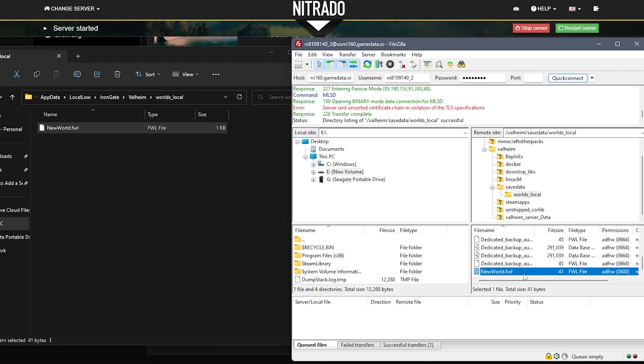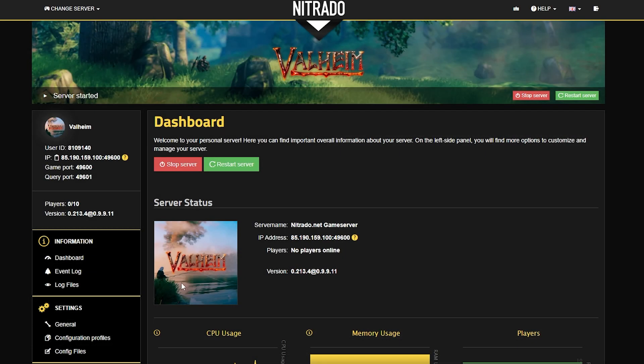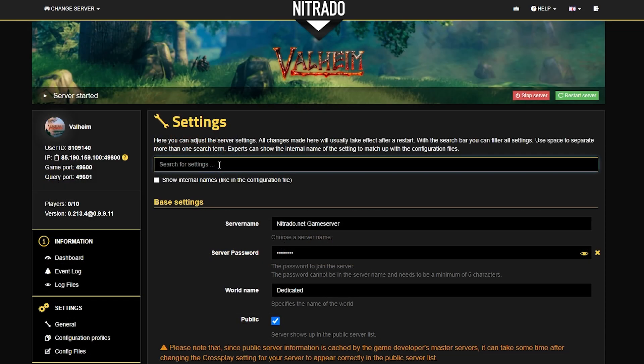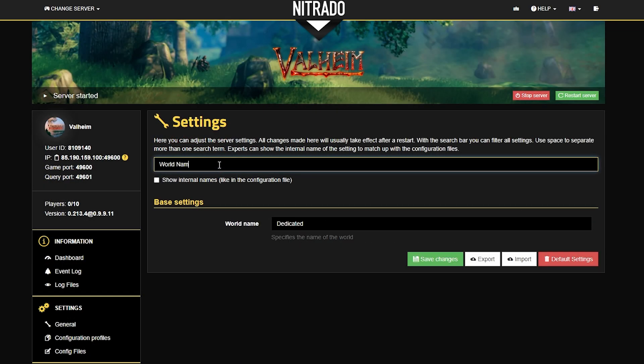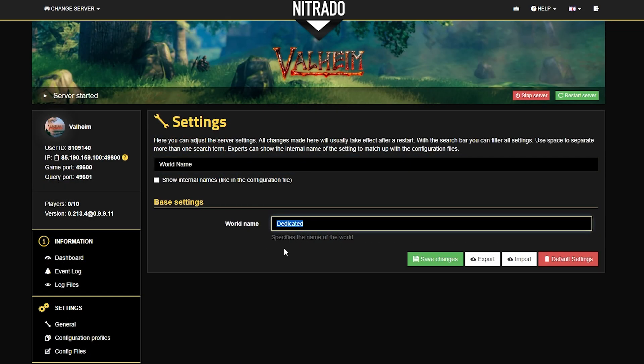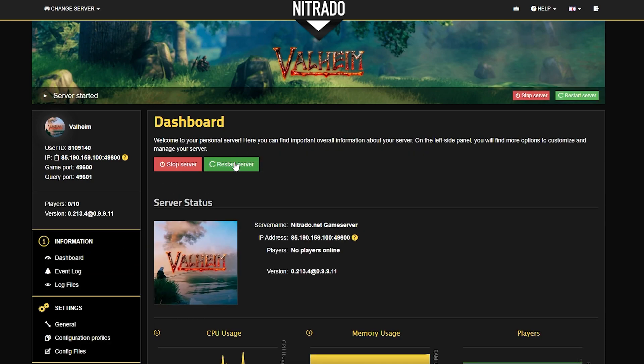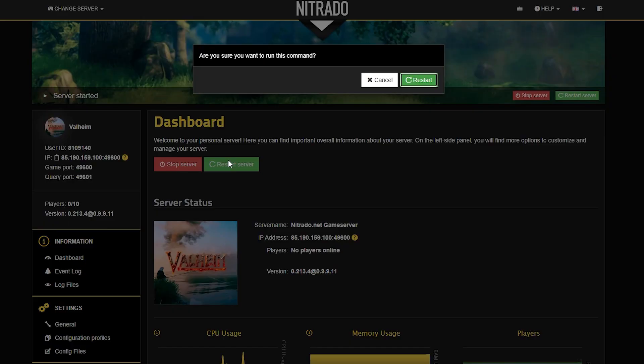Now we are just a couple of steps away from having it on the server. Go to the left-hand side where you see General Settings in your server panel, then type in the search bar 'World Name' — this is the setting we need to change. Change it from the default, which is 'dedicated,' to whatever the name of the world you created was that you just uploaded. Then restart the server and confirm the pop-up asking you to restart, and you'll be good to go.